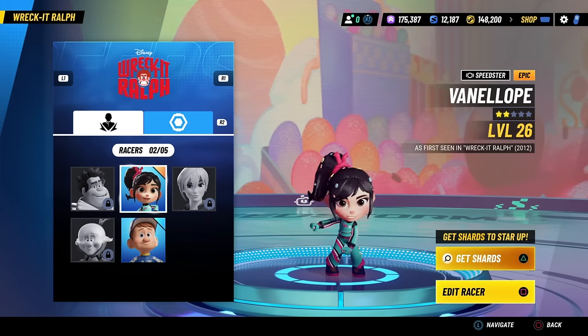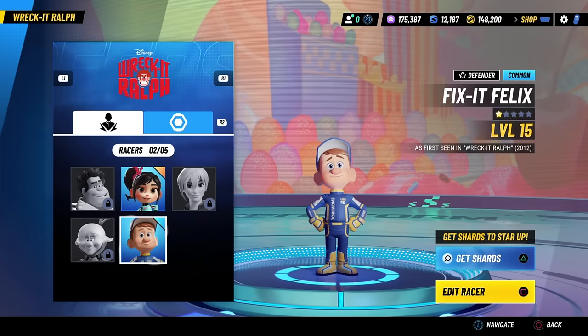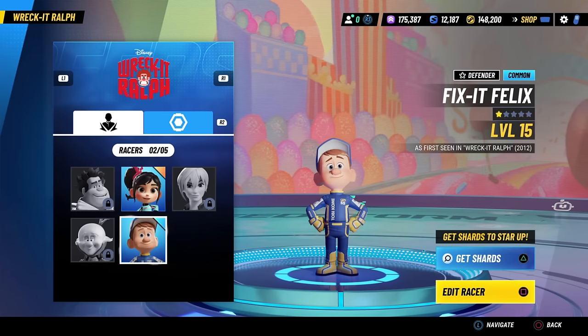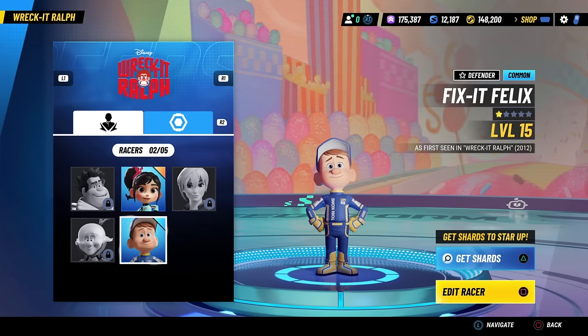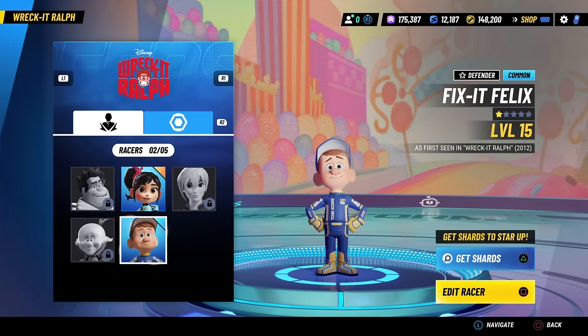With the Wreck-It Ralph collection we have 5 brand new racers: Ralph, Vanellope, Calhoun, King Candy, and Fix-It Felix. In today's video I'm going to tell you how you can complete this collection and unlock all these racers as easily and as cheaply as possible.